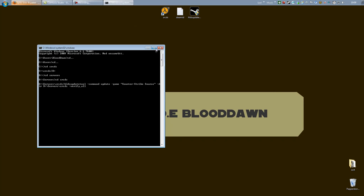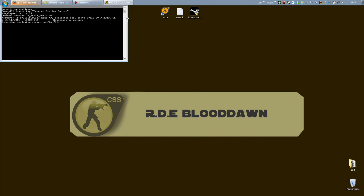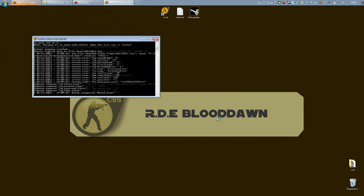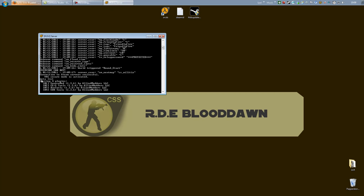You have now updated your server. Once it's done, open up SRCDS or open up your server. Once it's loaded, type "meta list". If you get the list of all the plugins, then you're done — MetaMod is still working, if you use MetaMod of course.